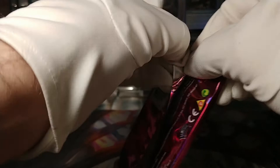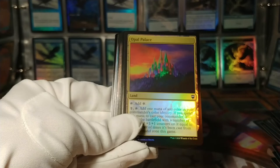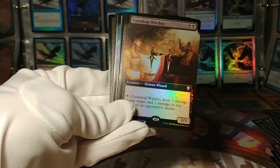We got another Monarch token. Exquisite Huntmaster. Flood of Recollection. Captain's Call. Foil Opal Palace — I don't believe this was available in foil before. Squad Captain. A foil full-art of these Quambage Witches — that's pretty cool actually.